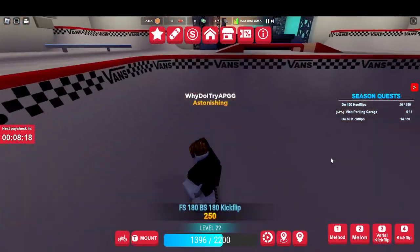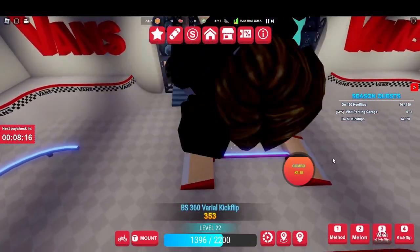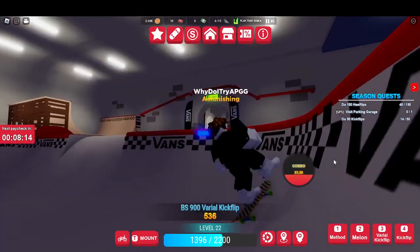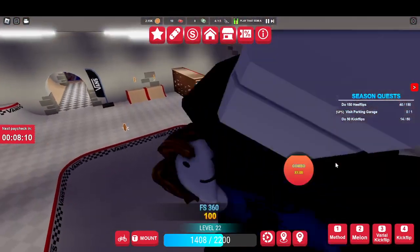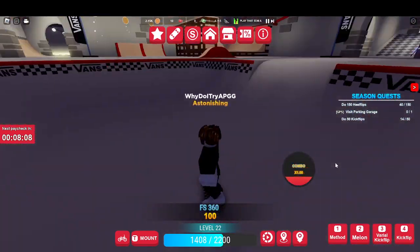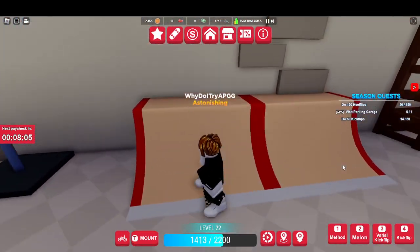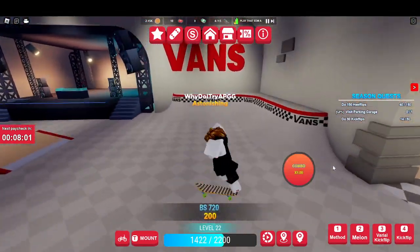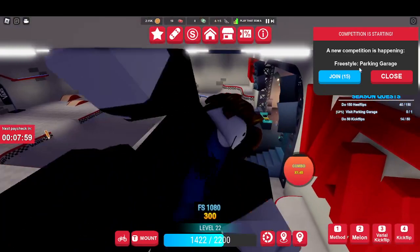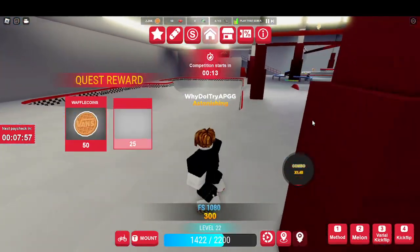Okay back to the video. Look — varial kickflip, like 900! I do skateboard in real life actually. I can only do a 180 when I go off a ramp, and this character can do like a 720. Yeah, this is crazy. I'll do that — it's a freestyle. Nice!